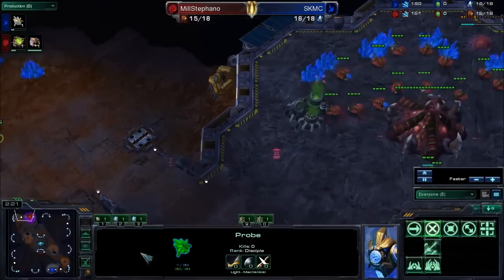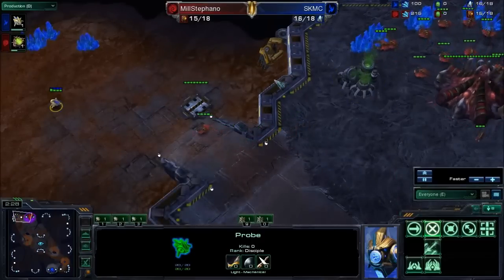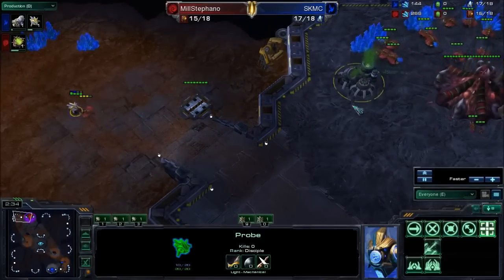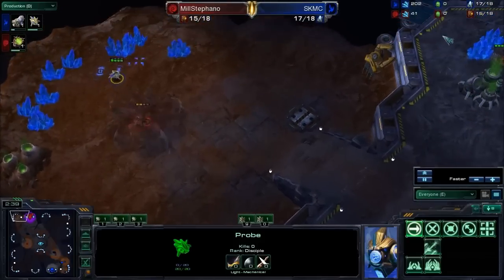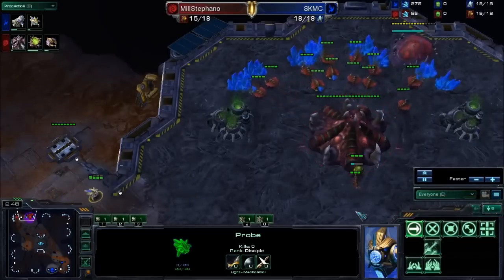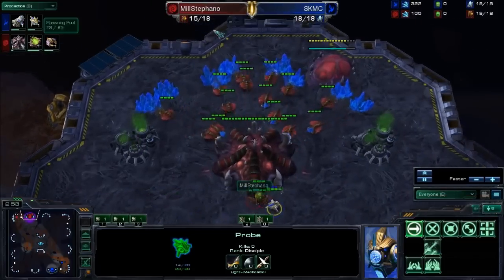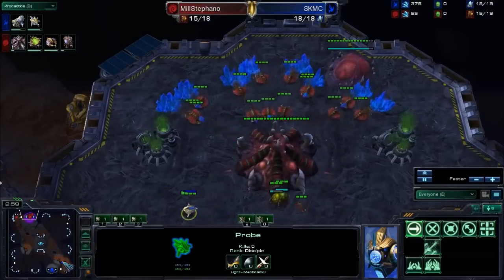This map is actually well known for being a really good map to cannon rush on, because you could stick a cannon here and deny a bunch of mining, stick a pylon on here and get vision of the high ground really easily for just 75 minerals. It's well worth it for the Protoss player — sometimes, not all the time. It depends how you do it. And if the Zerg reacts really well, you're really far behind doing those cannons.